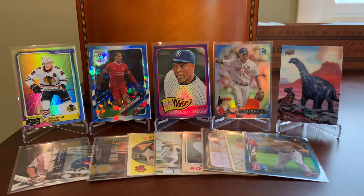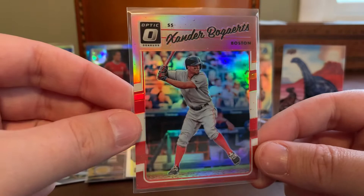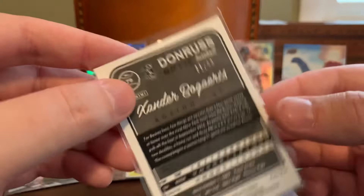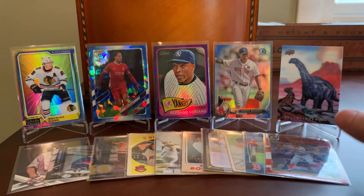Here's another Xander — from the Donruss Optic release from 2017 that borrows its design from 1990 Donruss Baseball but makes them gloriously shiny. Doesn't even bother me that these are not licensed. Love these cards, and this one is serial numbered out of 99. So a nice Bogarts card numbered under 100 — some solid contributions to the Xander Z folio from today's video.